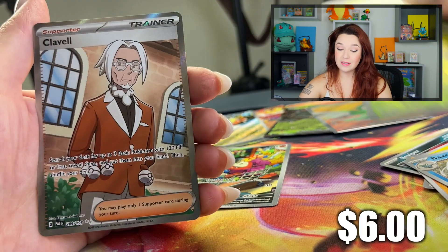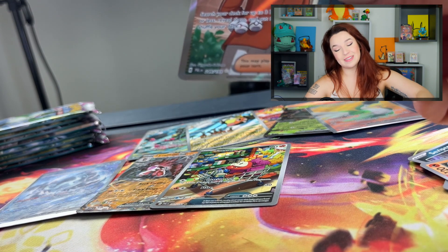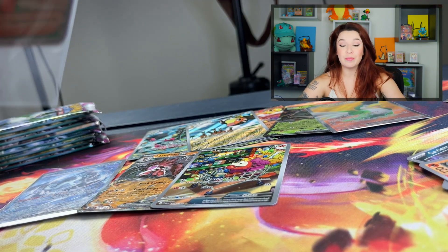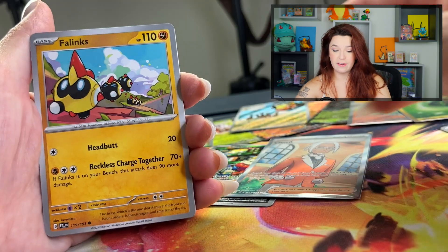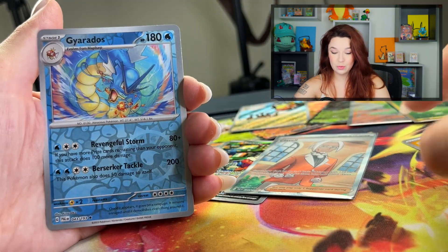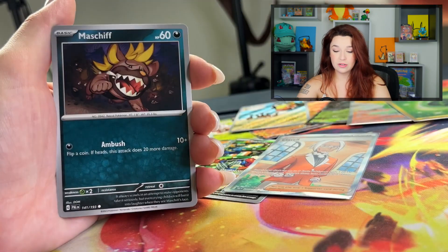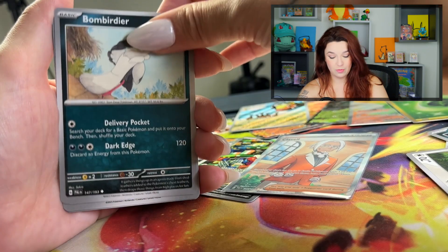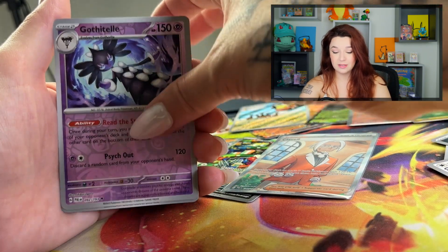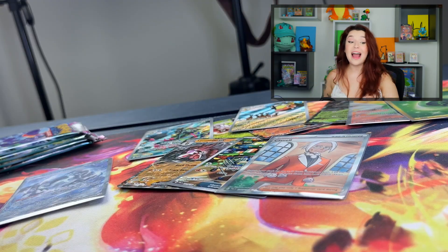Combee, Klovel — I don't know who you are, but I'll just leave you. This is looking to be a very average booster box. Fire, Phanpy, Shroodle, Gyarados with the Fireball again, Spiritomb, Darkness Energy, Maschiff. I wonder if this is all the booster box is gonna offer. Hoppip, Hydreigon. Five packs left. Water, Cufant — I feel like there's a chance we could get something else.